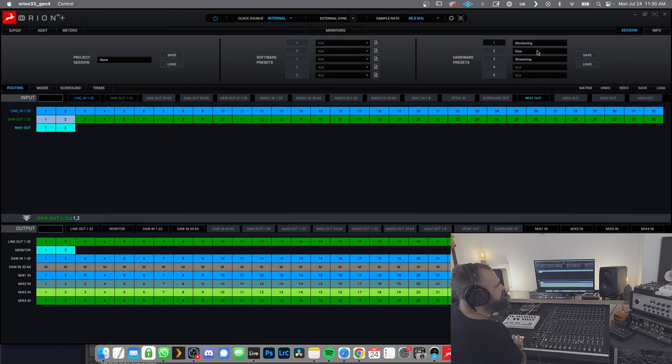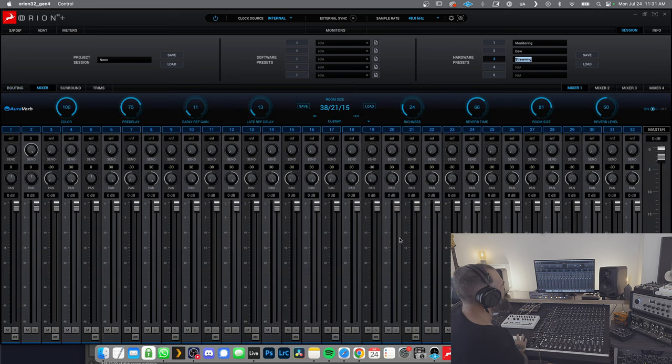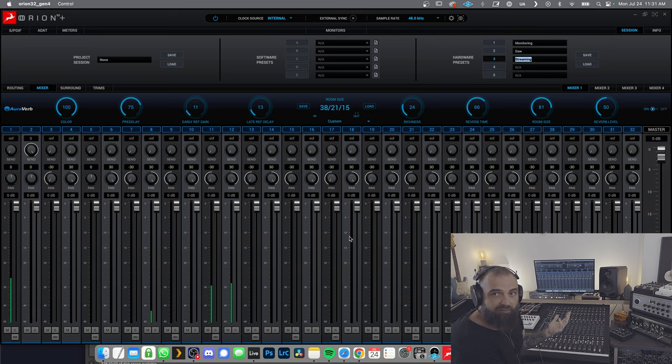My three presets are: Monitoring, DAW, and Streaming. In Monitoring mode I hear what comes out of the mixer into the Orion. In DAW mode I hear what comes out of the DAW into the Orion. Streaming makes my life so much easier — I can decide to do a pre-mix using the sound card's internal mixer. It works exactly as you'd imagine: all your channels coming in, and you can use the built-in reverb as a monitoring reverb for headphone cues.